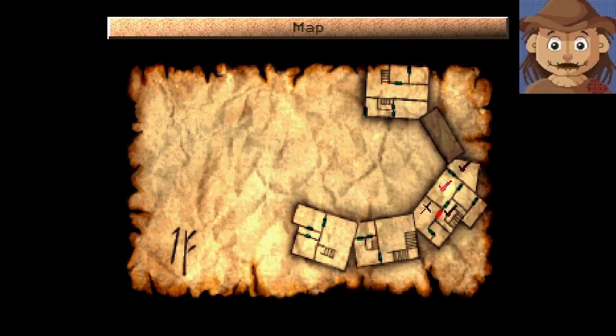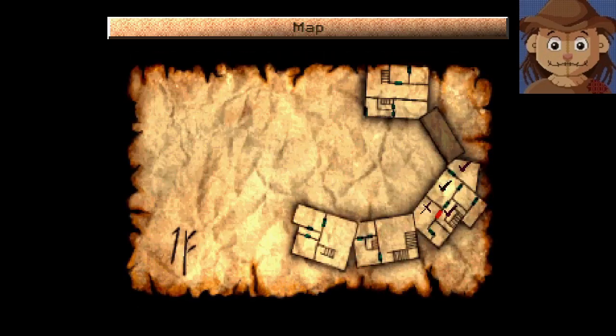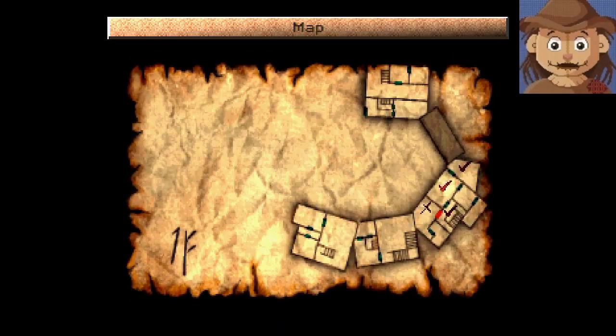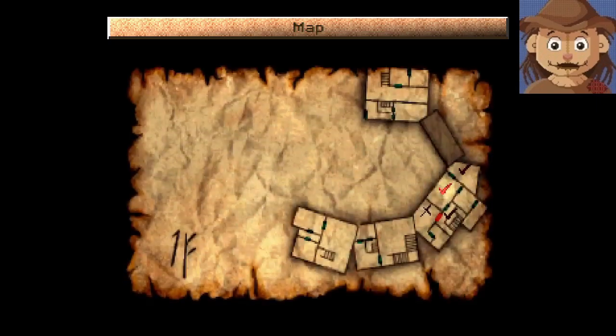That's all for this room — let's take a look at the map again. The check marks mean I've been there. I think the X must indicate that a story event happened, because that's the room where I met the couple, and the room where I started — those have X's on them.